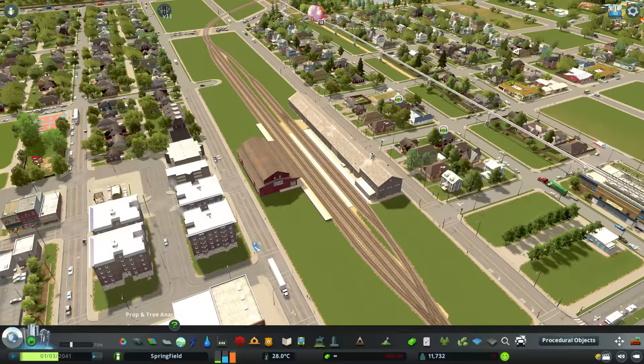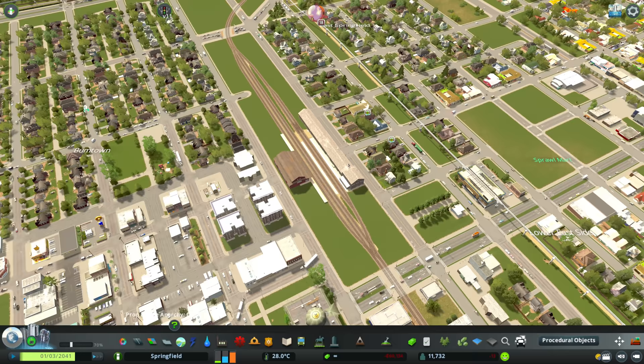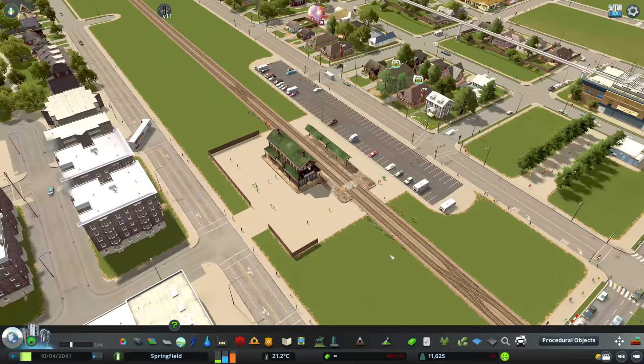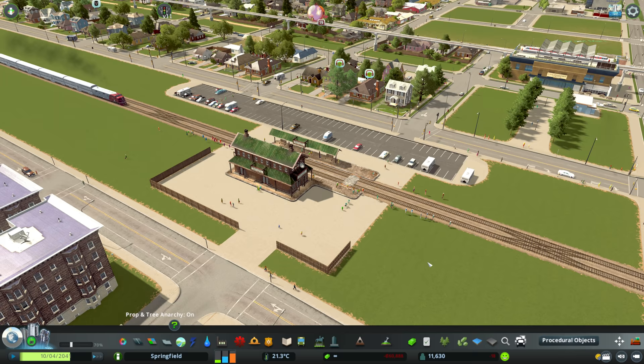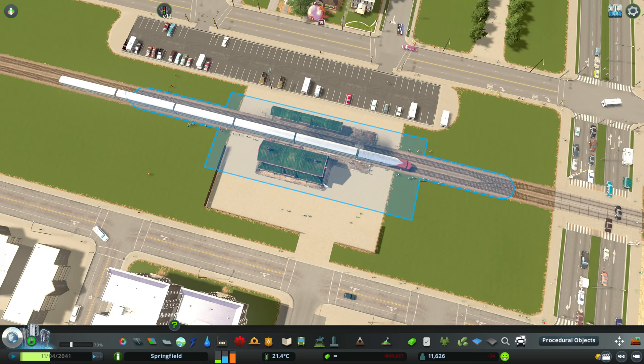We do have a custom asset that we can replace all this with, and I'm thinking it should look a little bit like this. Yeah, this is a much better looking asset. This is a custom building by Mark and Ruum Mic — shout out to those guys. This is pretty fantastic, and it's obviously the model from the TV show, so it's really nice to see that as part of my version.